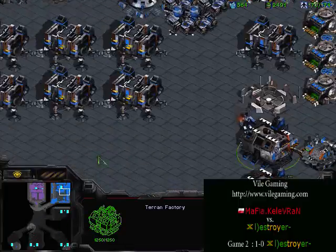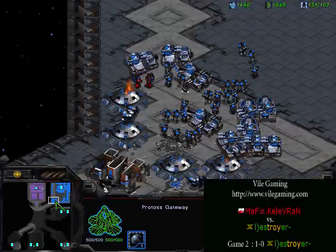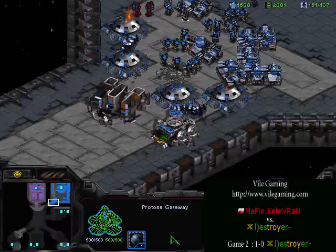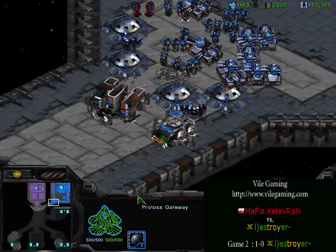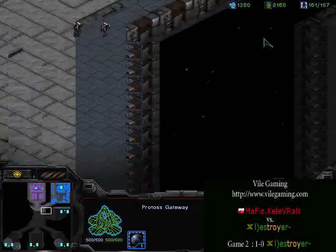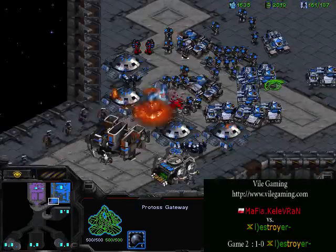There is just no way he is going to hold it off when Kalevran pushes. Sometimes Protoss likes to expand out of their base, build a couple extra gateways so when fully under attack and the Terran's army is in their base, they can run units into the Terran. It's easy to expand with Protoss — you can just take one probe.